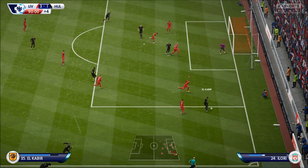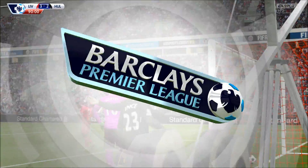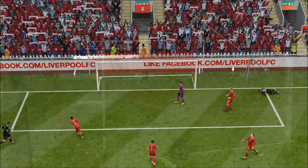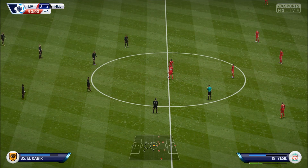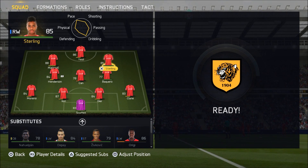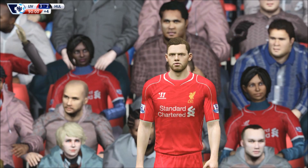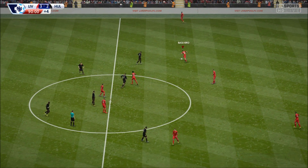It's 3-2 — what a game! I'm glad I'm doing a full game commentary of this. I need to be very careful now — let's make some substitutions. My midfield is absolutely knackered, so let's bring on Bakero and maybe Sterling for Origi. I'll keep Henderson and Emre Can to add some defensive steel in midfield. Let's go defensive — maybe ultra defensive.